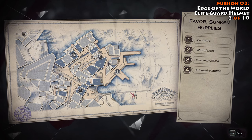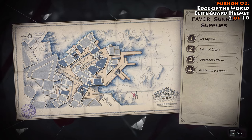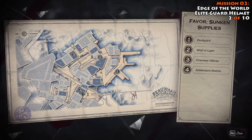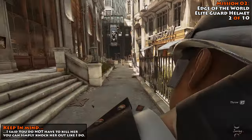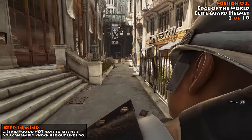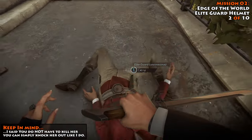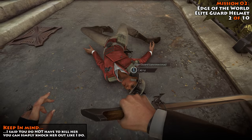You eventually make your way up through or around this wall of light, and then down here to number four, which is Ademeyer Station. This guard patrols around the area, so keep an eye out for her. You'll recognize her by the red shirt that she wears. You can either kill or knock her unconscious to get this. It does not matter, but there is nothing you loot from her body — this is just given to you.